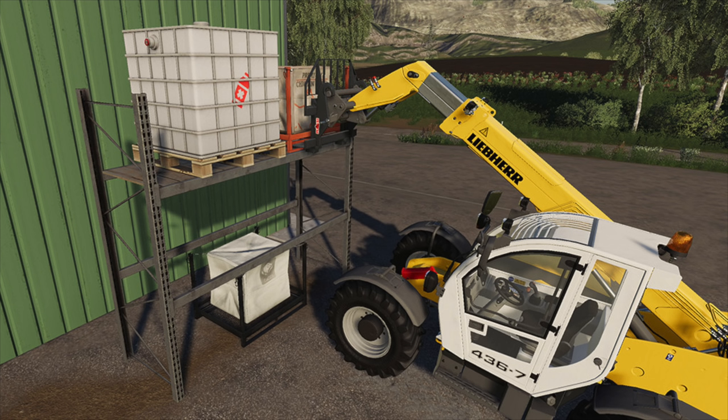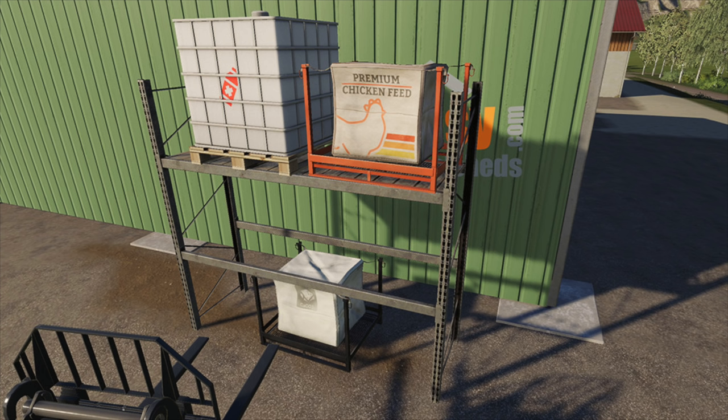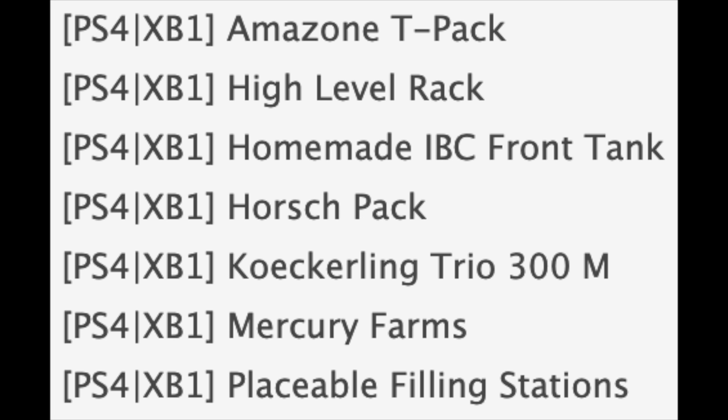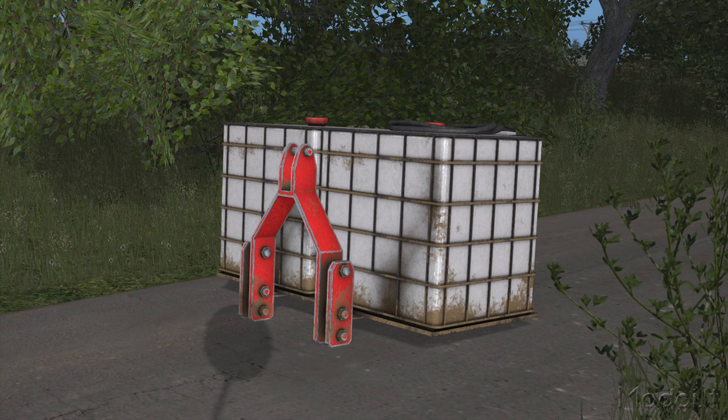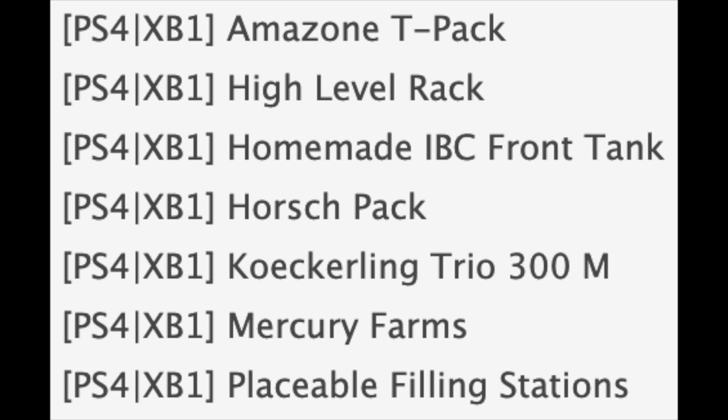We have the High Level Rack — the picture you're seeing is from the Mod Hub. This is out now for console and PC, so if this is something you want to add to your farm, go for it, it's available right now. We also have the Homemade IBC Front Tank — if you remember this from Farming Simulator 17, it's a cool mod. It works perfectly — I held just over 2,000 liters of water. I have nothing bad to say about it; it just works.